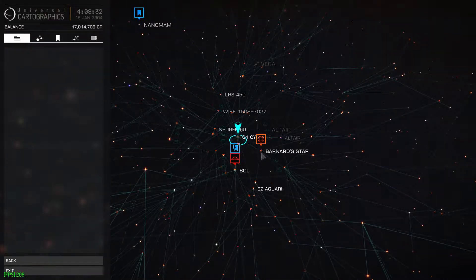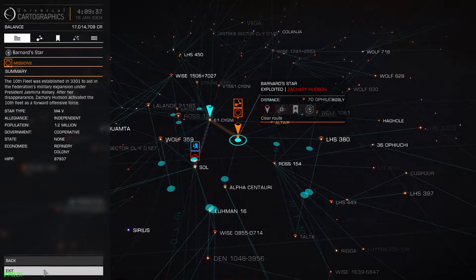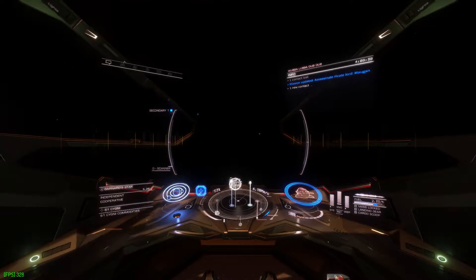So we plot a destination to that system — not anywhere specific in the system, just the system itself — and then we fly there.